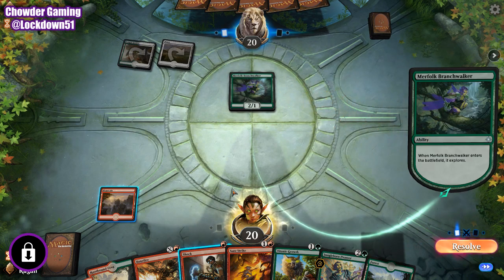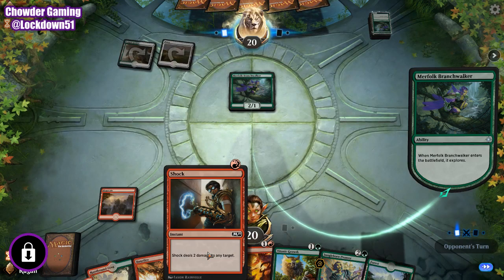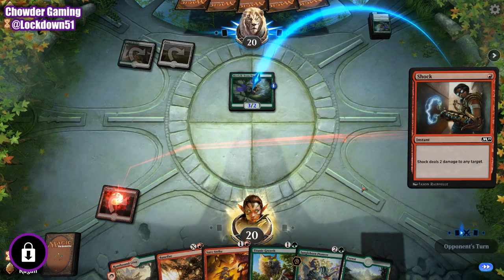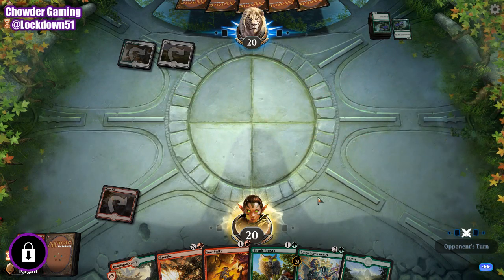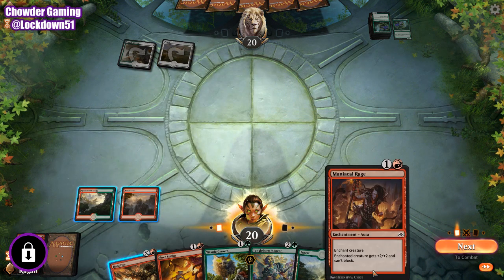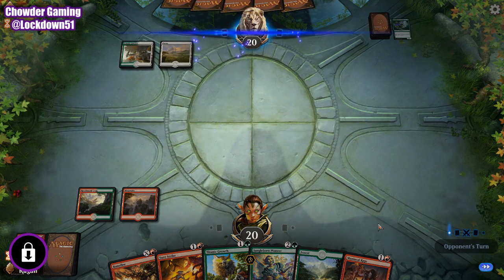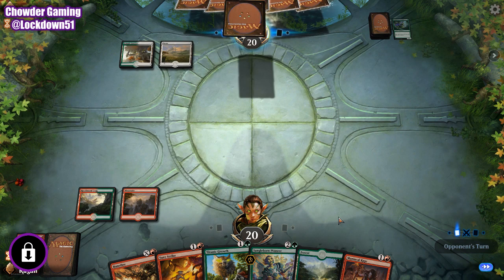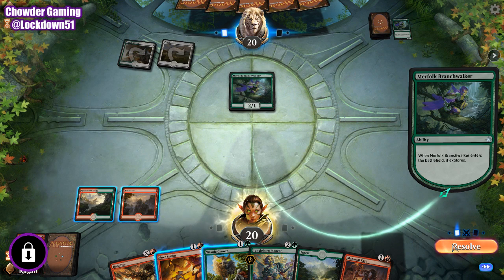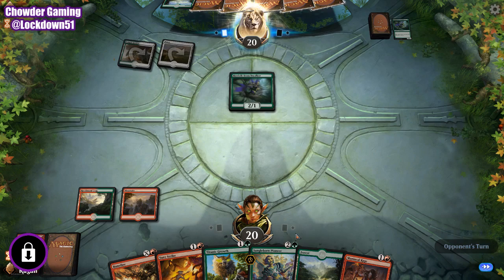It will resolve. We'll probably shock this — especially if it gets... yeah, we'll shock this for sure. No thanks. Courage will pass the turn. Start putting all our stuff on our Hexproof when we get him. Doesn't get the buff.